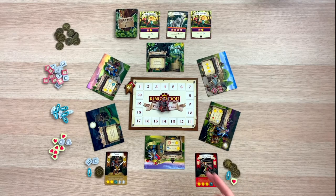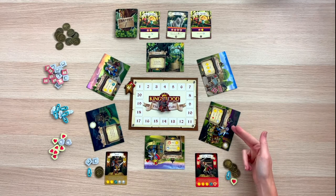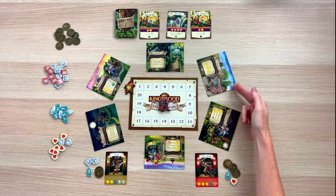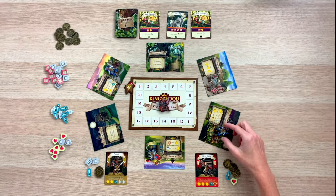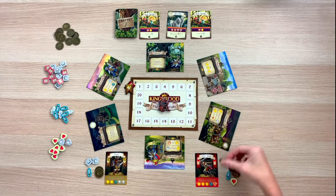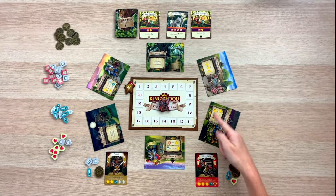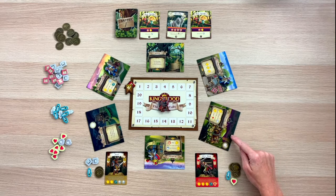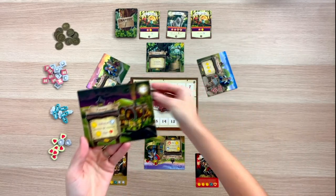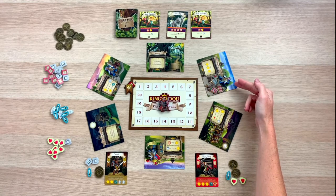In order to take a turn, the first thing you do is look at the blue adventurers on the board and choose one of them to move. You can always move to a location adjacent to you for free, but if you wish to adventure further, you have to pay a coin for every location you skip. You may always use the ability of the location where your adventurer starts, and in addition, you're also able to use the location that your adventurer moved to.